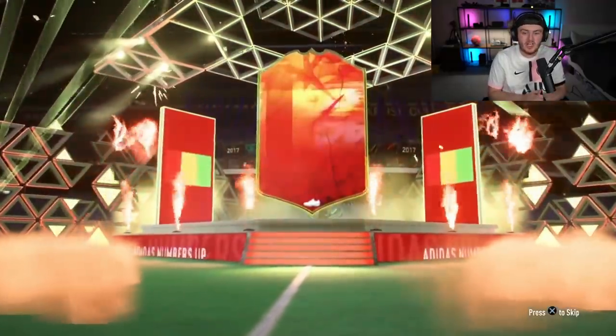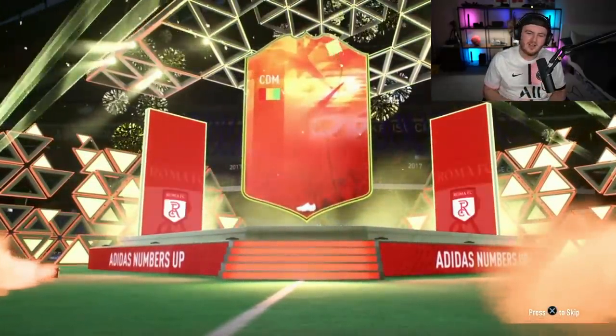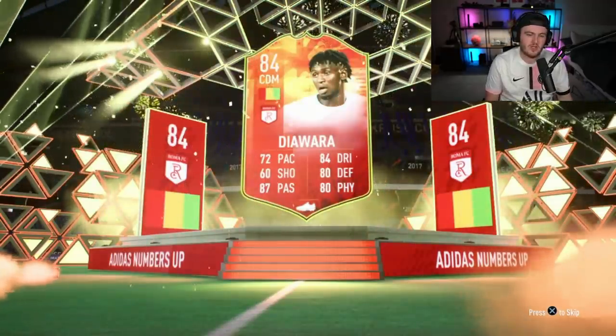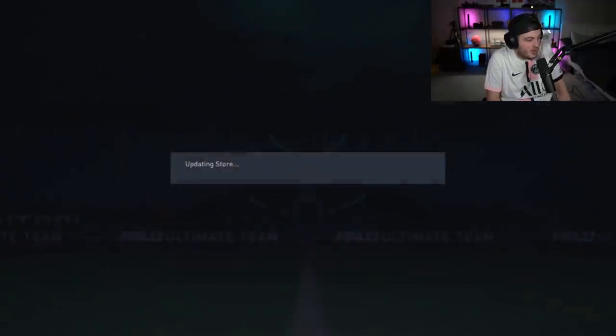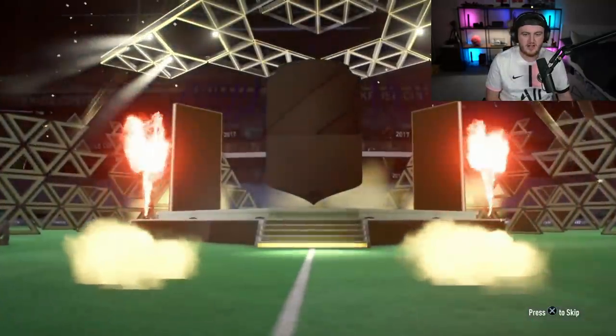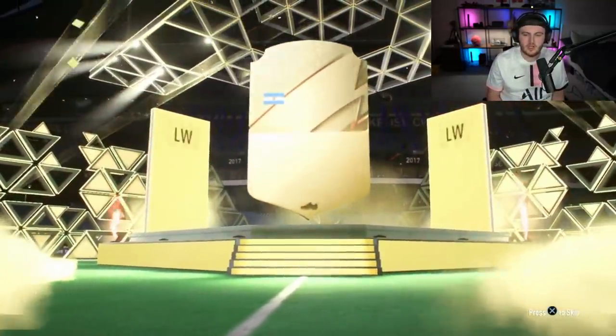If you're not going to give us a walkout, at least be a board — like Hakimi or something. We got a new orange card! It has to be the worst one — Dewara. Icon swaps comes in the next couple of weeks, so at least it's usable for icon swaps. It's the first numbers-up card I've packed personally since the promo. A campos — they got better towards the end at least.